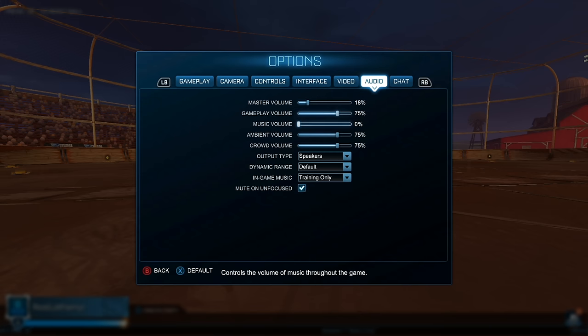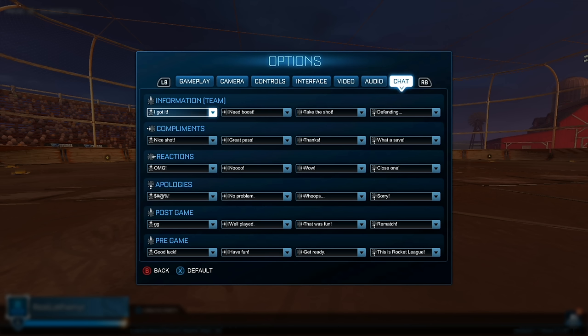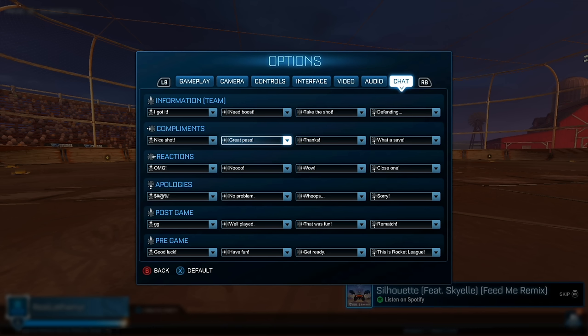For audio, you can turn it off when the game is unfocused — tabbed out — which I keep off for the most part, though it's helpful if you're streaming and waiting for a queue. There are also quick chats you can use with your D-pad on controllers. I'd do a quick look through these and see what they're about. They can sometimes help with teammates — you can compliment them in the compliments section — though it doesn't really affect gameplay directly.